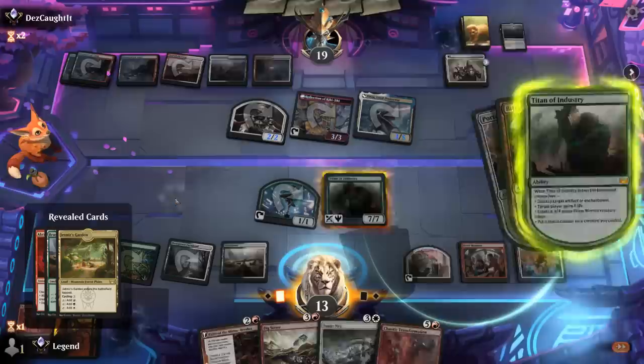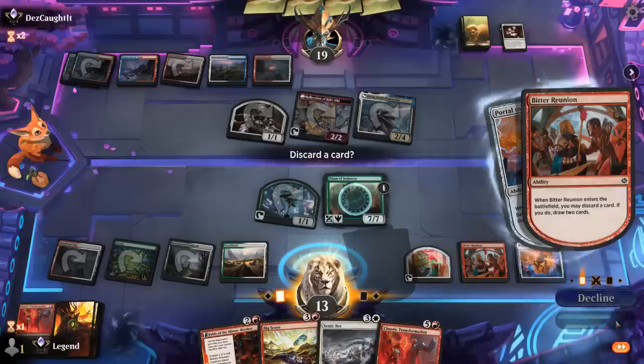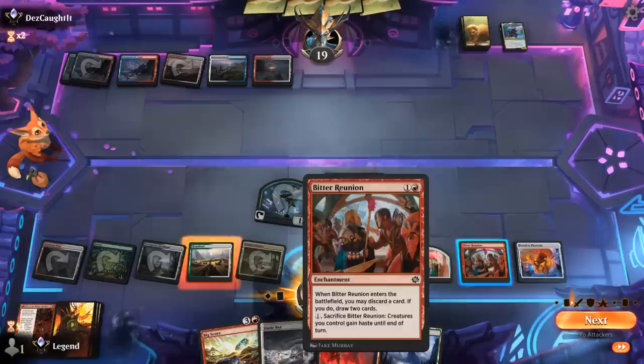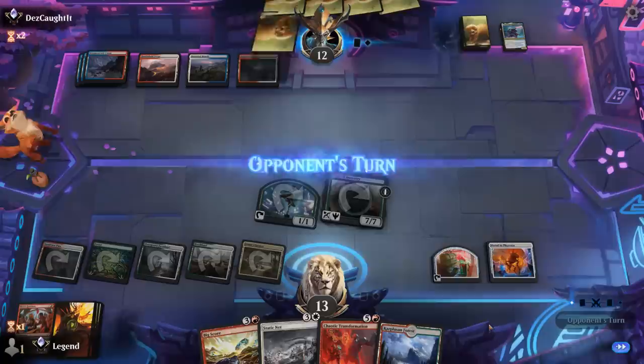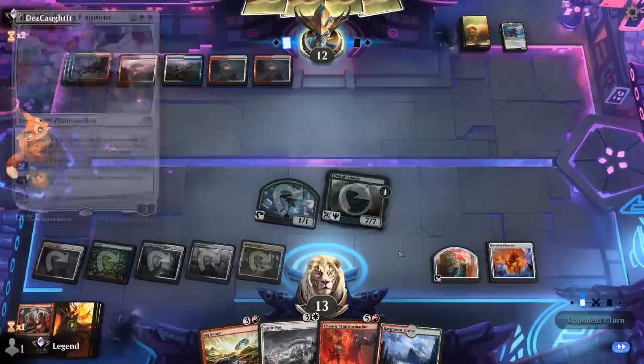That worked. We get our land, our Titan, an enchantment, and Portal to Phyrexia. Shield counter on Titan itself, take out the enchantments. Portal resolves. We sacrifice Bitter Reunion to attack with Titan — hit the opponent for seven. Although now the Titan's tapped, so Wandering Emperor could exile it and Portal won't be able to bring it back. Sure enough, there's Wandering Emperor — exiles Titan. And another Urza.